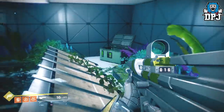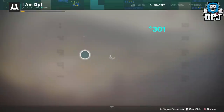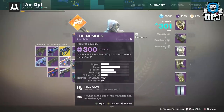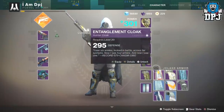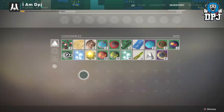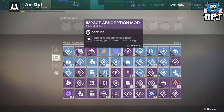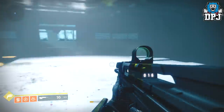Absolutely nothing useful — and I get one of these every single week. I spend almost 5,000 glimmer on each one. So for 25,000 glimmer total I got a 295 blue cloak, 297 and 295 chest pieces, a 295 sword, a couple of things giving me a few hundred glimmer back from Cade, and a couple of mods — one went to my postmaster. For 25,000 glimmer I got absolute rubbish, nothing I needed.